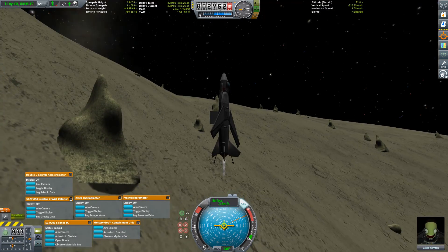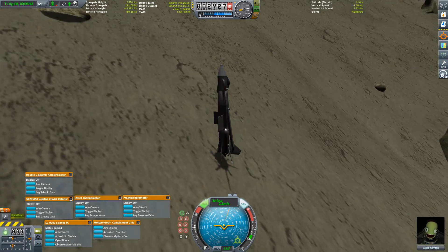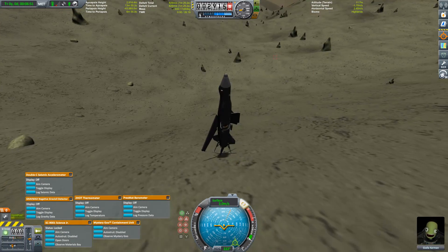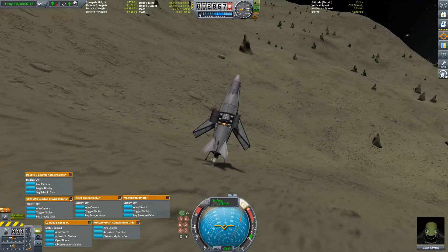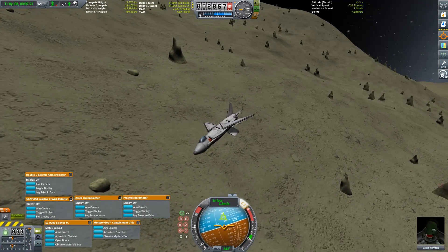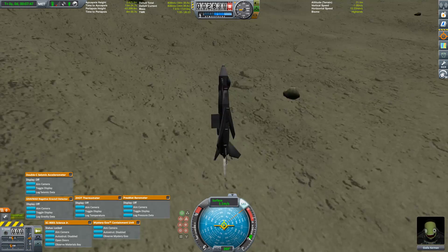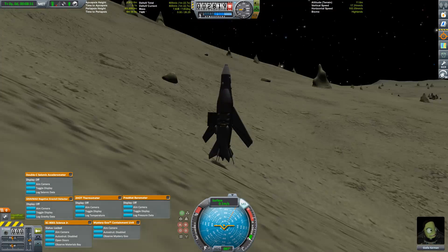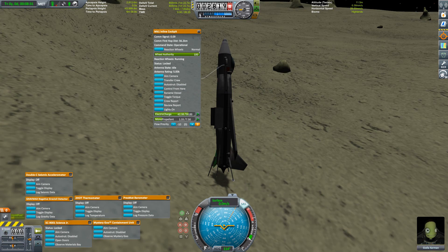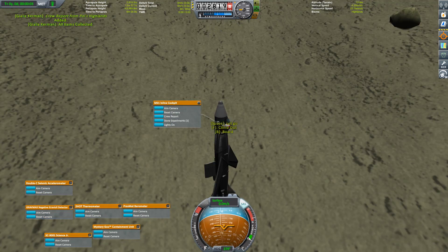Same problem as with Bob — I picked my landing site poorly and we're sliding. Not good, I don't want to slide. This is starting to get a bit too dangerous for my tastes, so let's try to find another spot that's a bit less steep. There we go, this looks better. We're still not standing on all of our landing legs, but it looks stable enough.